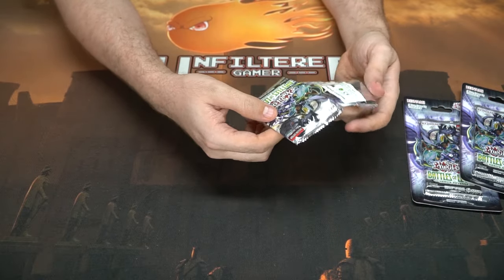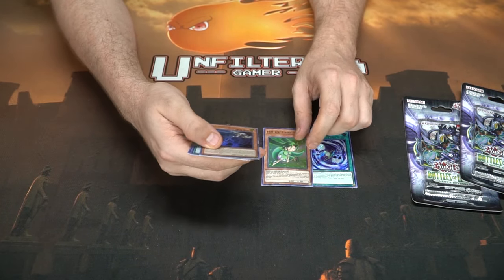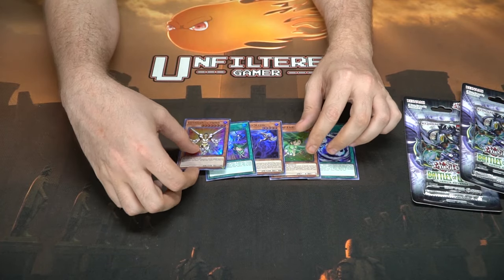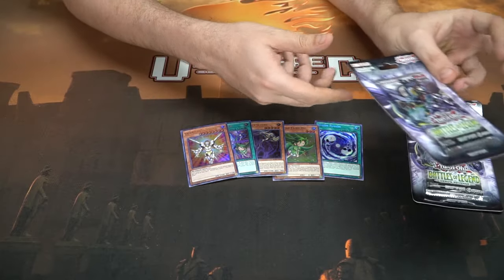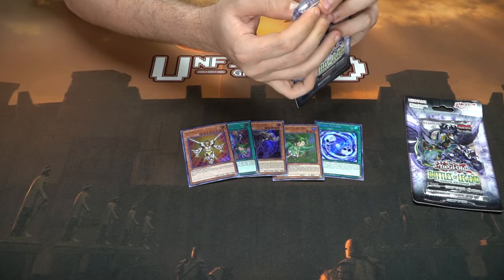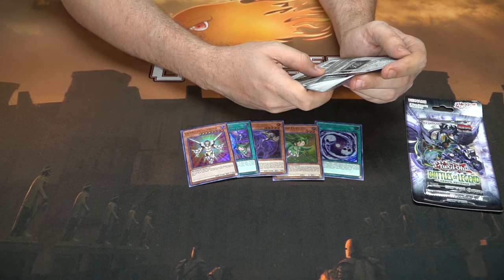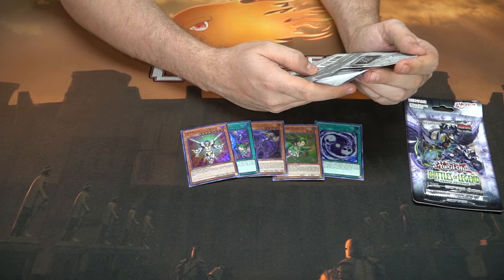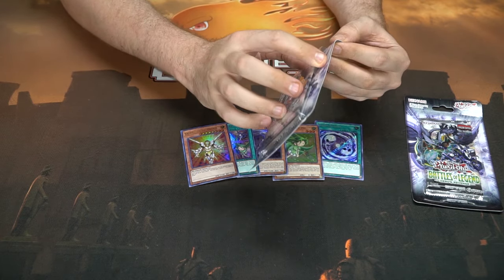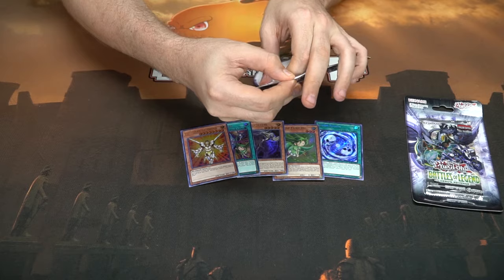Wow, that opened up like nothing. It is a foil secret rare. What is all this? What is Battles of Legend? I just got a boatload of cards — let me open another one to see what this is like. On the back it says: Battles of Legend Heroes Revenge is a 93-card all-foil booster set packed with never-before-released cards from previous Yu-Gi-Oh manga and anime series, including link monsters, high-power tournament mainstays and more. So these are all foils — super cool, even though the pack is super low quality.